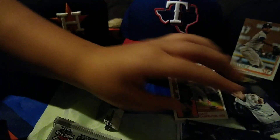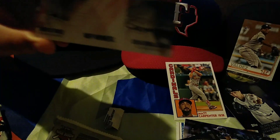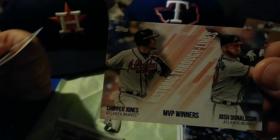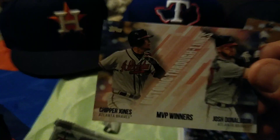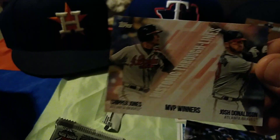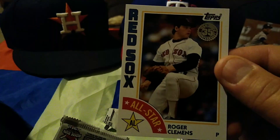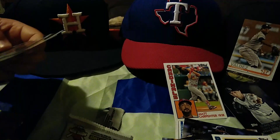Mookie Betts — Dallas, let me know if you don't have that card and I'll send it to you buddy, gotta get some stuff for you together anyway. That's pretty nice looking — historic through-the-lines Red Sox. Chipper Jones and Josh Donaldson something 35 — it's the All-Star. That's a cool throwback card, Roger Clemens. That's nice — too bad he ain't in an Astros uniform, but that's alright.